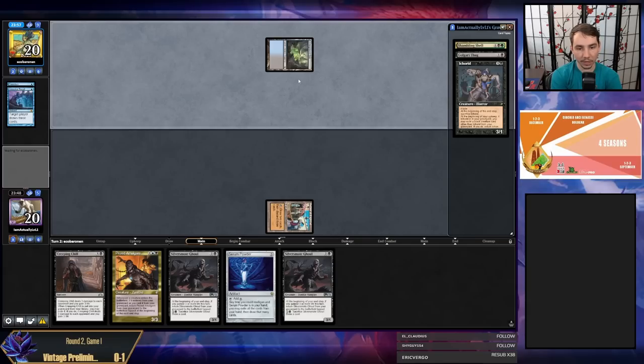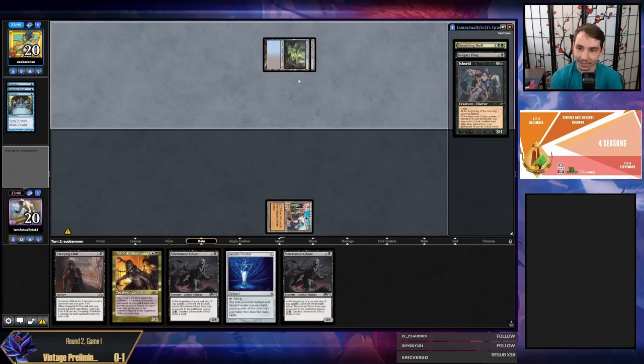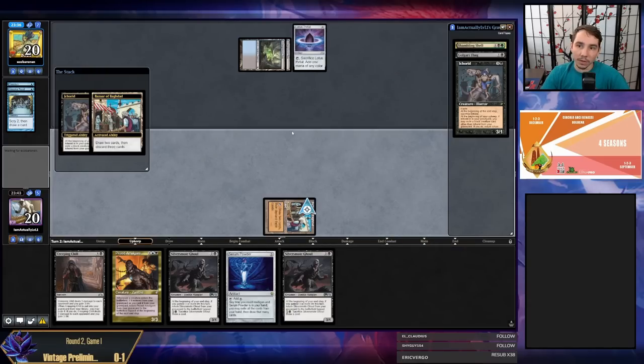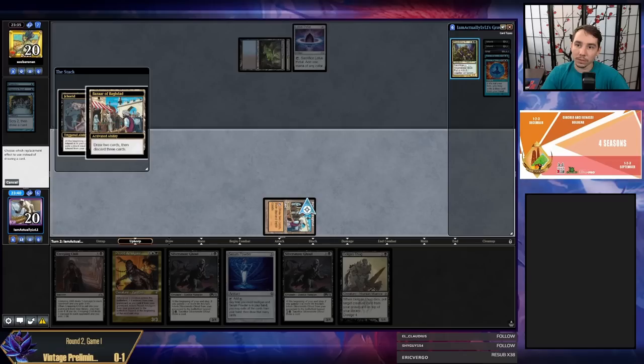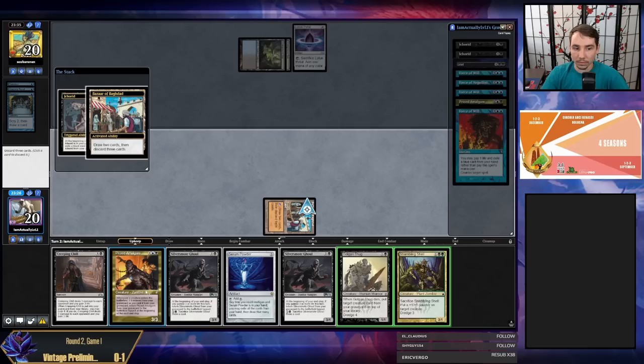I don't have high hopes for this game. My next Bazaar activation is going to be dredging so I can't hit any more pieces of permission. I just have to clock my opponent before they kill me. So far my opponent's decks have seemed more powerful, which is not a good sign. Activate in upkeep, dredge four — hit another Ichorid, two Forces. No dredger notably. Grief — dredge three, pitch dredger, dredger.